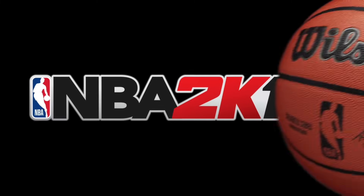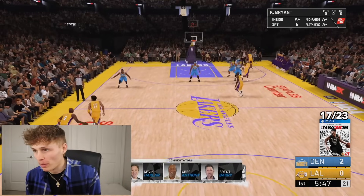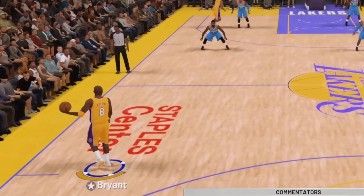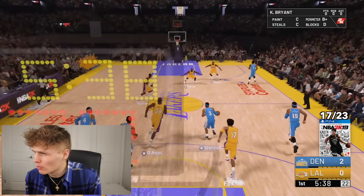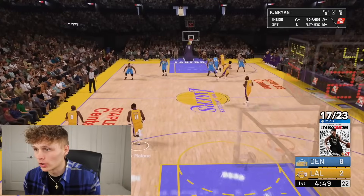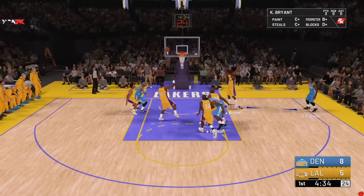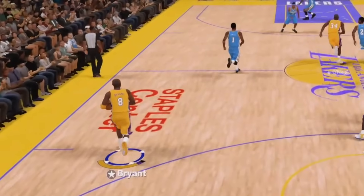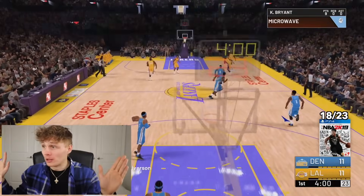Next up is one of the best 2Ks of all time — 2K19 with Giannis on the cover. The challenge is a three-quarters court shot. Three-quarters of the court is about the hash mark line, the Staples Center logo. You actually have a bar for full-court shots — completely forgot about that. On the first shot, Kobe just ran it up. Two in a row — I'm taking that.